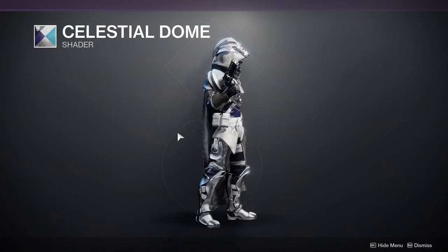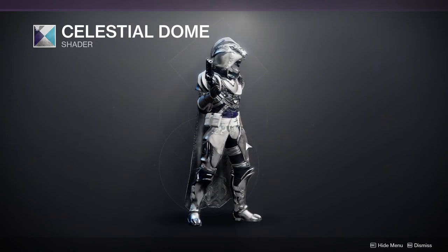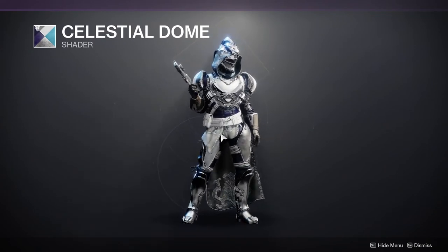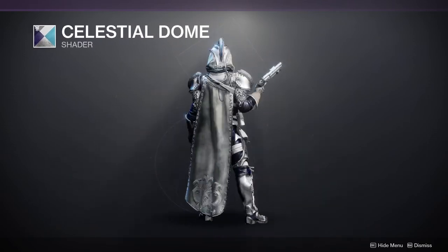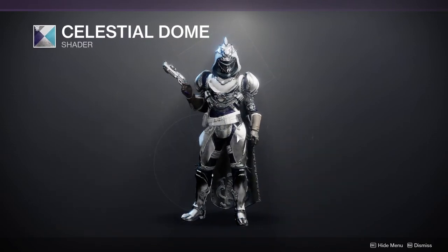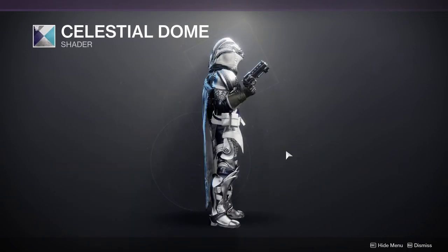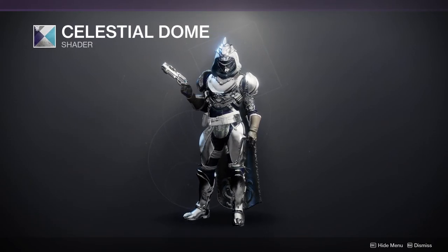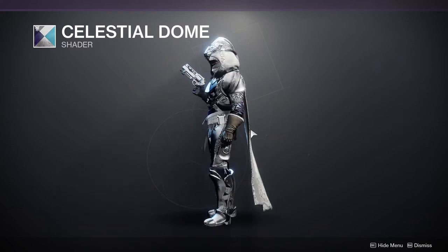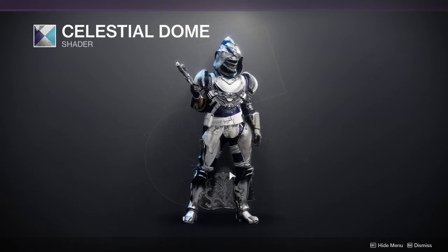Celestial Dome — this is a very white and chrome look. I actually do like this look a lot, and it also gives you a slight bit of purple. So I would recommend this if you're trying to go for a chrome look. There are other shaders that do chrome a lot better, specifically one from Gambit from Forsaken, but this one's still pretty good, especially if you want to incorporate some color like the purple.